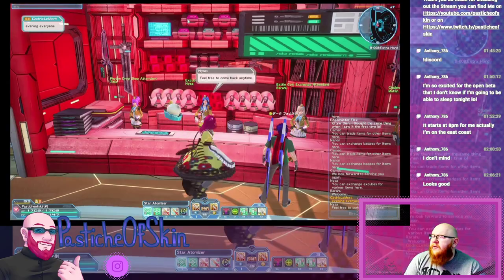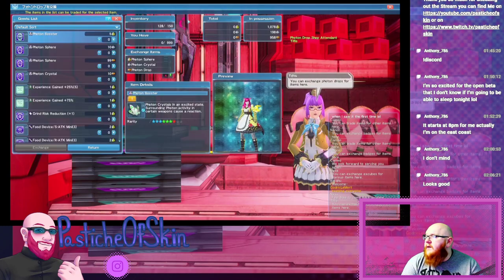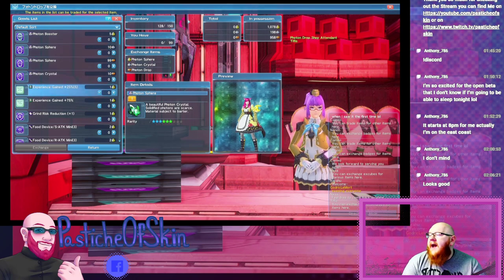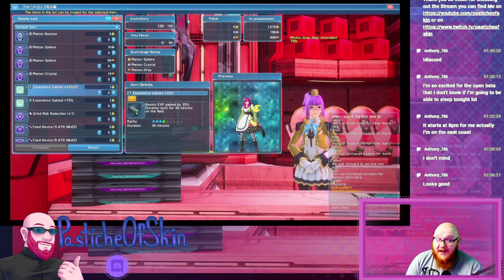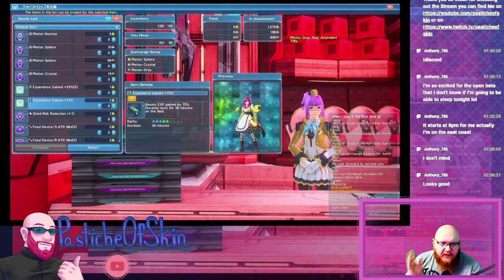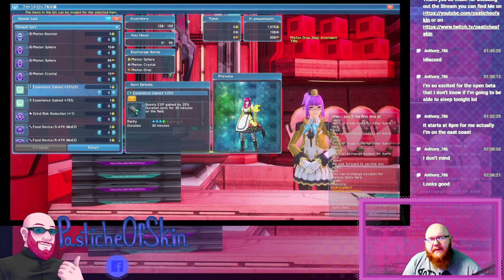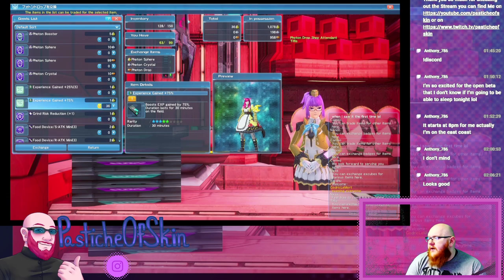We're going to take a look at the store right next to us: the Photon Drop Store. You need the Photon Spheres for this one. Going into the Photon Drop Store, you can see Photon Spheres are available here — you can get them from drops as well — along with Photon Drops, which are a lower class version. You can buy the Experience Gain plus 75%. You can also buy plus 25% in stacks of 5, but why would you do that when you get 3 times that in a single item using the same number of objects? They're both 30 minutes, so plus 75% is clearly the preference.